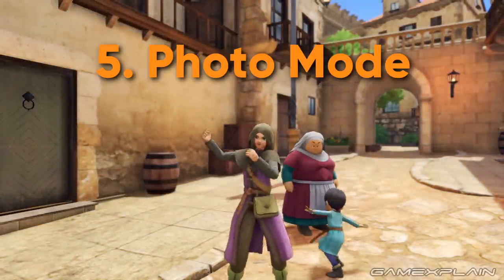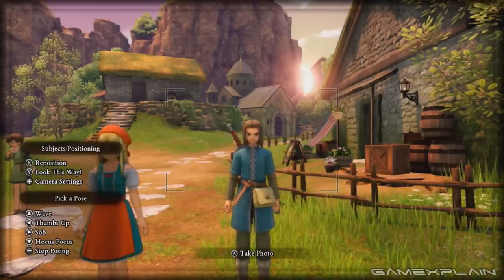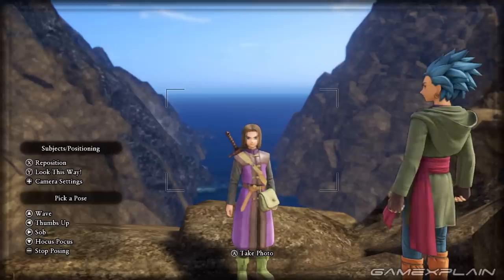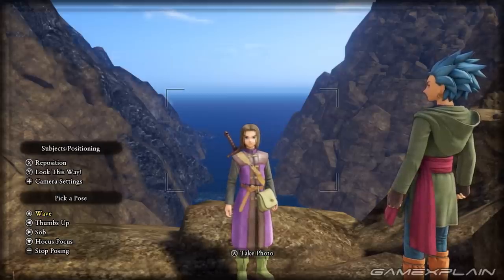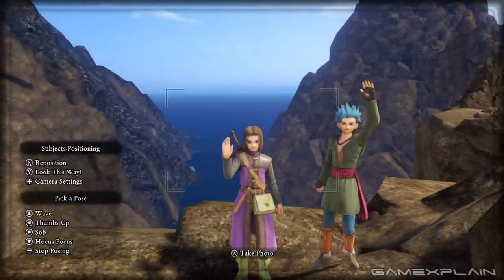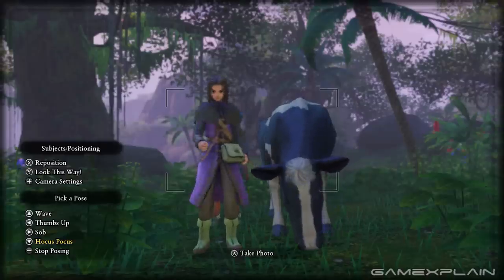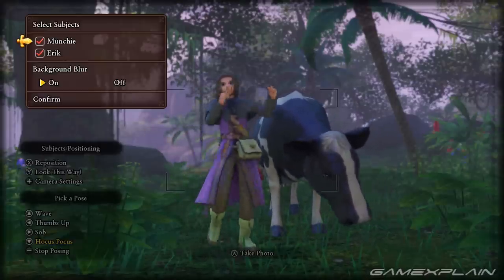Reason Number 5: Photo Mode. Again, this is another case of the visually inferior version having surprising features. At any point during gameplay you can press up on the D-pad and enter photo mode. You can toggle party members on and off, blur the background, move the camera around, and strike poses. It is pretty limited with the zoom function, but I've already started spamming my Twitter with photos and videos. There are 3 poses to choose from: the wave, thumbs up, and sob. And then there's Hocus Pocus, which unleashes even more — though thankfully not Kamikaze.